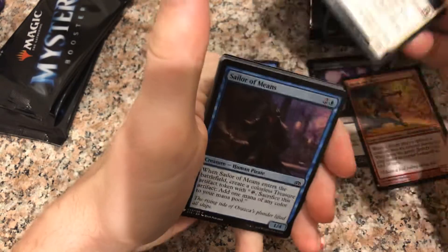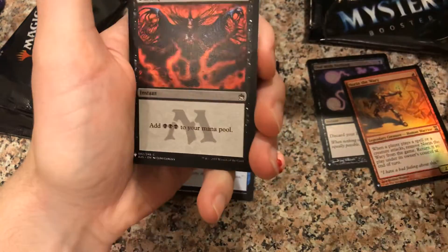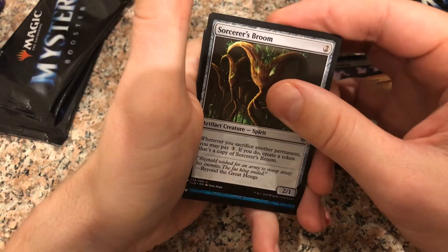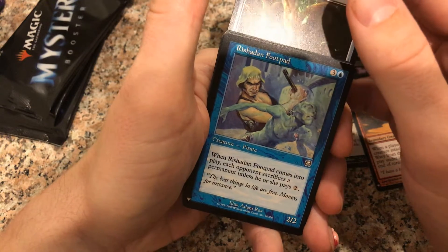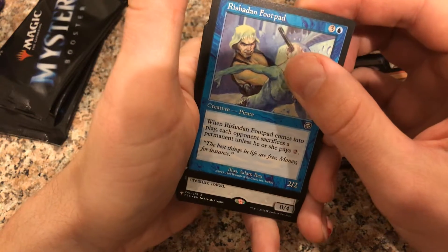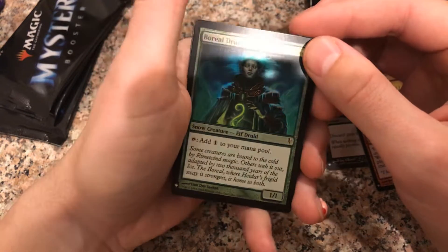Caught in the Brights. Dauntless Cathar. Another upside-down card — error pack coming up. Repulse. Infest. Dark Ritual — good card. Arc Trail. Desperate Ravings. Timber Watch Elf. Feed the Clan. Urban Evolution. Sorcerer's Broom. Rishadon Footpad — never heard of that card. When it comes into play, each opponent sacrifices a permanent unless they pay two to four mana. It's a pirate, pretty cool. No Mana Crypt. Foil Boreal Druid — I'll take that, good Commander card, pretty foiled too.